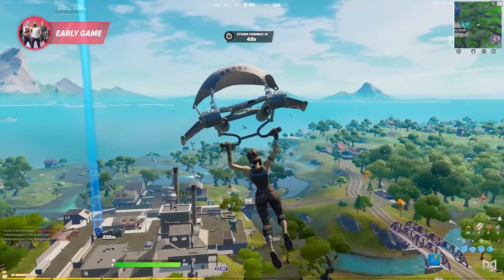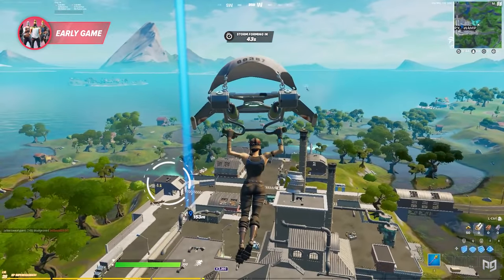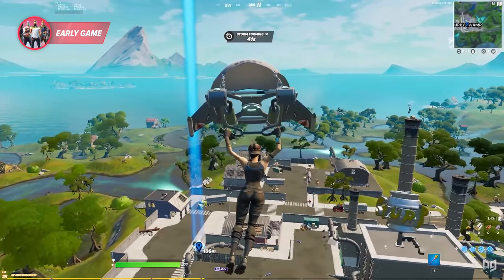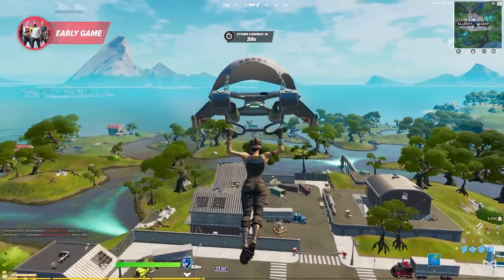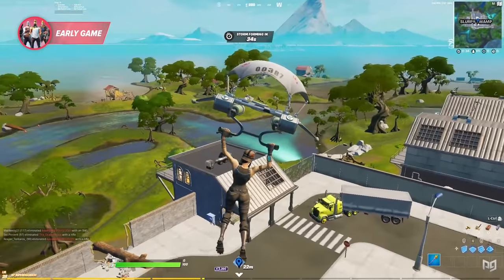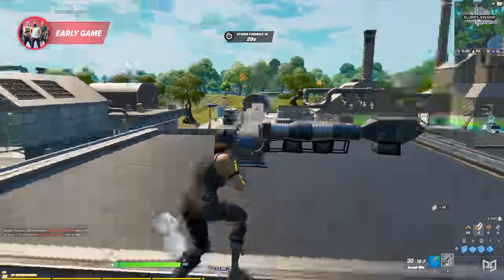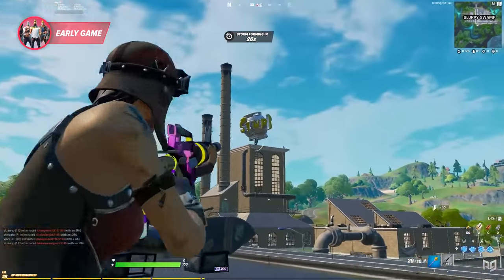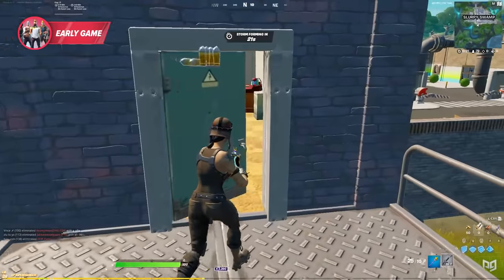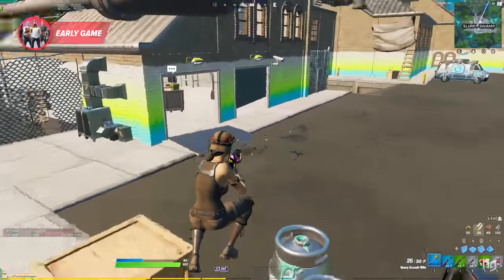By the time you drop from the bus, you need to already know the exact spot you want to land at and aim for that spot as you're flying through the air. While you're pulling your glider out, listen to the area around you so you'll know if anyone is planning on landing right next to you. You can also do a quick spin to take a look at your surroundings. After landing on a weapon, take one last look around to see if you're contested and the exact spot your potential contestants are landing at.